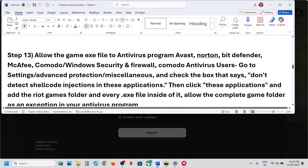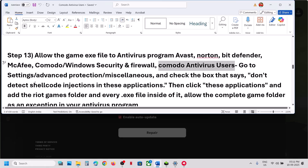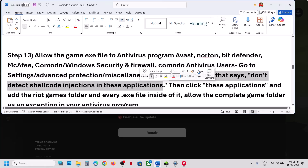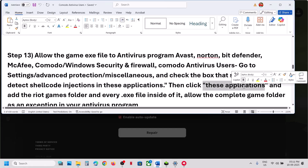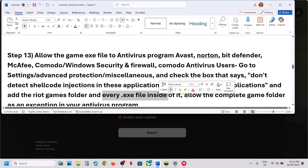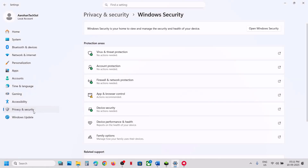The next step is to allow the game's exe files in your antivirus program. If you have a third-party antivirus like Avast, Norton, Bitdefender, or McAfee, allow all the game's exe files. If using Comodo antivirus, go to Comodo Settings > Advanced Protection > Miscellaneous, check 'Don't detect shellcode injection in this application', click on the application list, and add the Riot Games folder and all exe files.